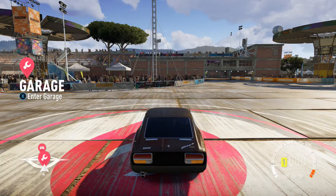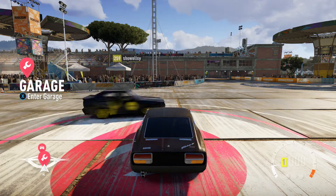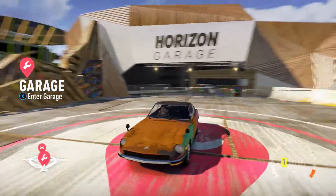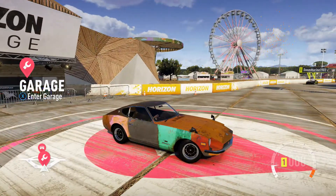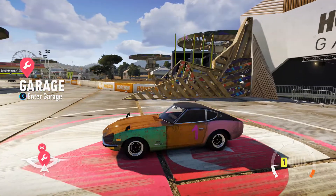Hey guys, welcome to another Forza Horizon 2 gameplay video. Today I've got my Nissan Fairlady 432, running 928 brake horsepower through a 6.2 liter V8 through all four wheels. It's a rust rod — I think this is my third or fourth rust rod of the series. As you can see it's properly tatty, but basically everything that can be done has been done to it. I've just not improved the paint.